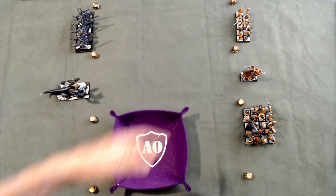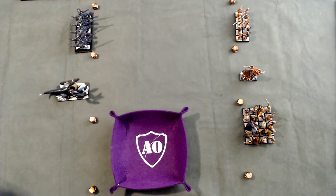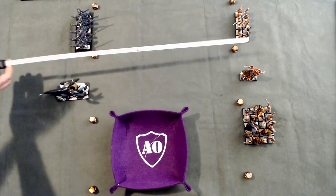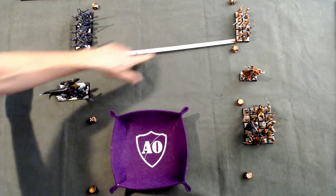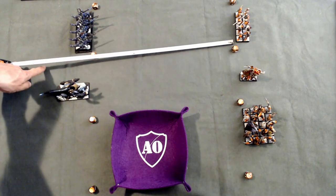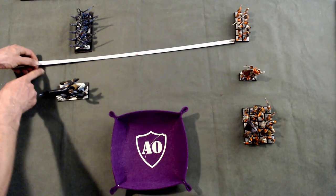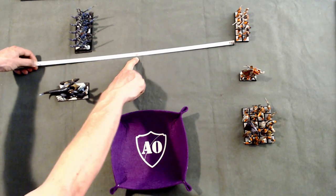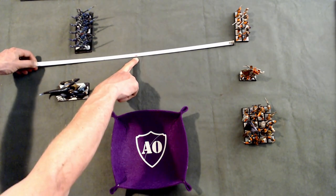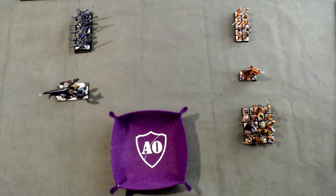The Empire doesn't really want to do much other than shoot with its handgunners if they are within range. You check the range of the weapon — handguns have a range of 24 inches. The target is more than half their range (12 inches away), so the handgunners get a minus 1 penalty to hit. Normally handguns hit on a 4+, so with the minus 1 they now hit on a 5+.